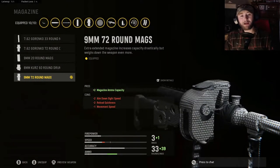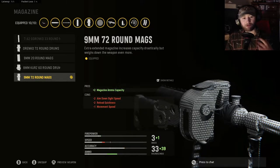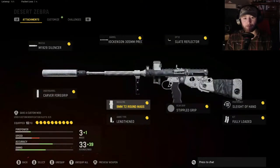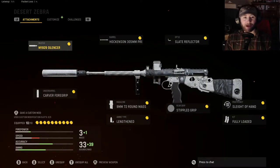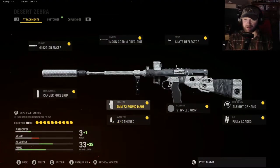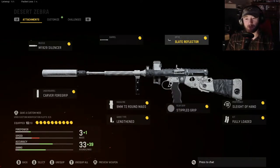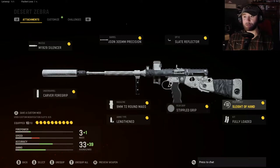It's nine millimeter — that's the standard default ammunition type. The eight millimeter Kurz rounds are nice, especially on smaller maps up close where you don't have to worry about accuracy as much. However, I really like the feel of the nine millimeter 72-round mags. It's so easy to wipe out a whole team without even having to worry about reloading. We've got the M1929 silencer, the Carver foregrip, the Hawkinson 305mm precision barrel, the nine millimeter 72-round magazine linked, and the Bowed Tight for velocity to punch out a little bit further with the standard ammunition.